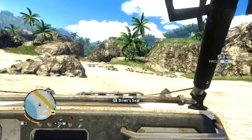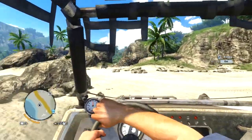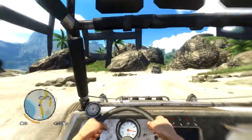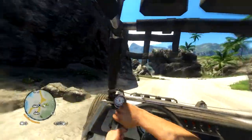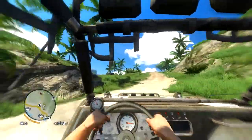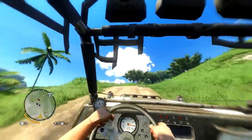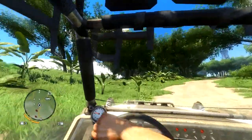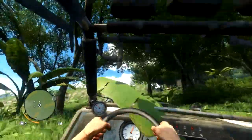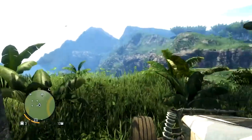On Far Cry 2, every single human being that saw you just opened fire immediately. The AI has increased and improved massively — there was meant to be a stealth system but it never really worked. As soon as you fired one round, the enemy would spin on the spot and know where you were instantly. The AI and the way the factions and gameplay have changed for the better on this game is definitely improved.